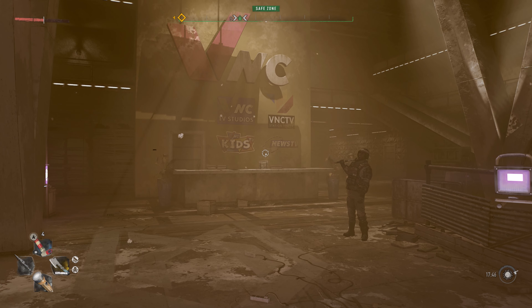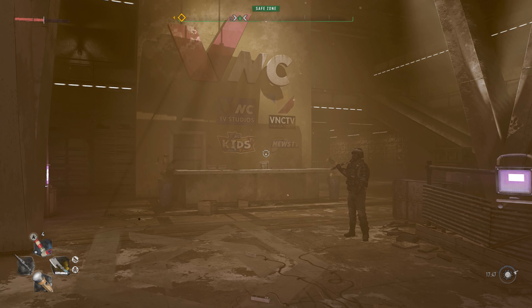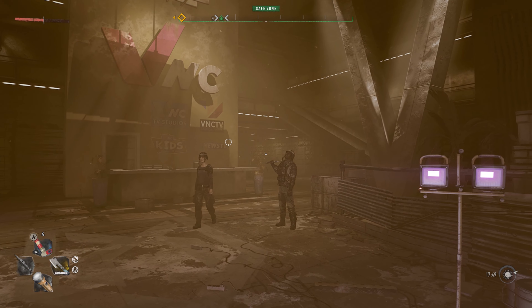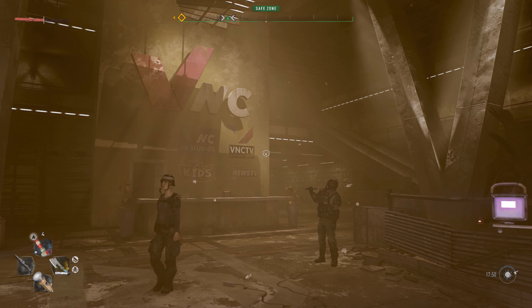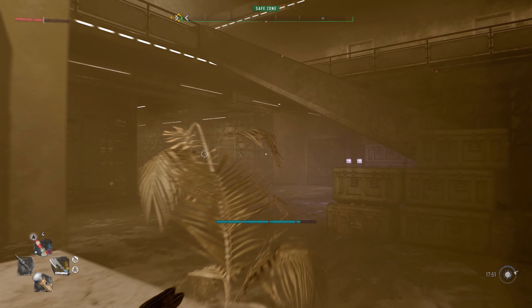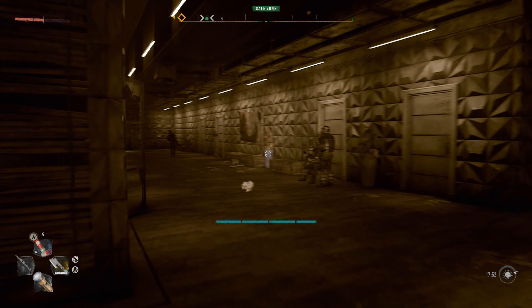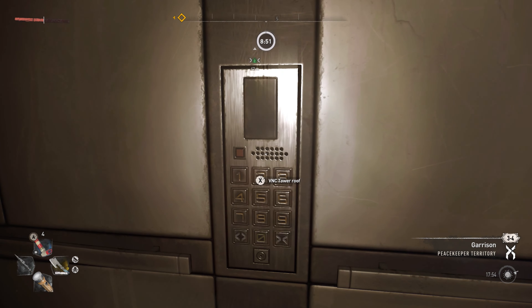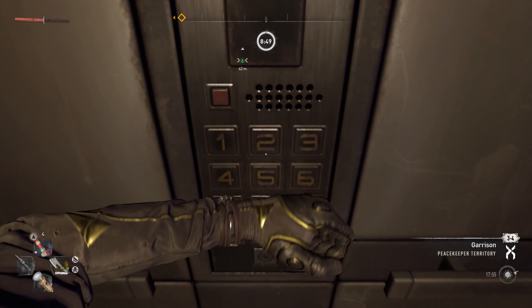Now we are at the black rubber duck location. I am at the VNC tower — if you've gotten to this point in the quest, you know exactly where I'm at, because this quest was a pain in the butt. Once you come in here, you're going to be at the ground level. Wrap around here — there's going to be two elevators. Go to the one on the right, call it down to you, and once it's down to you, push VNC Tower Roof.